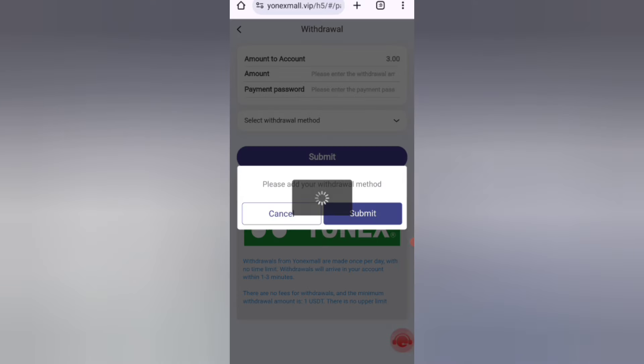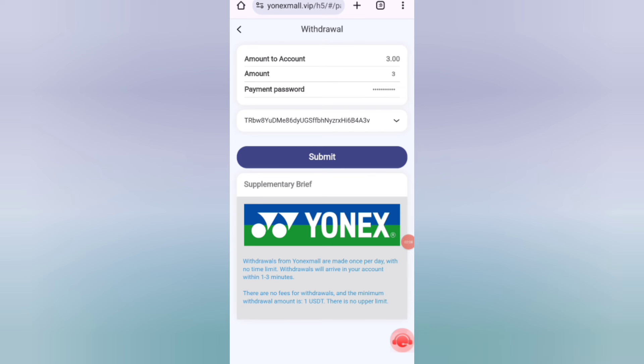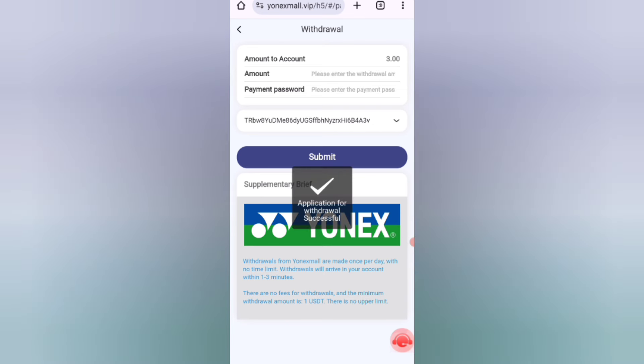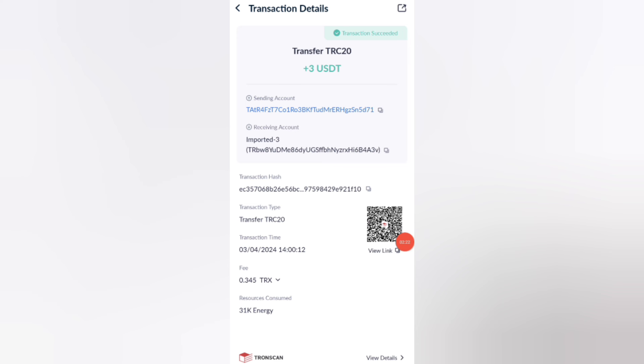You can see on the screen that 3 UST is available for withdrawal. Enter the amount, enter your password, and select your withdrawal method. I'm filling in my details now. Click Submit — it's successfully submitted. After it appears in my wallet, you can withdraw your commission, and your commission will be successfully received within one to ten minutes.